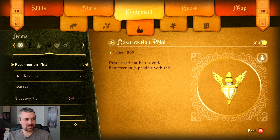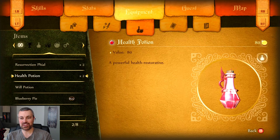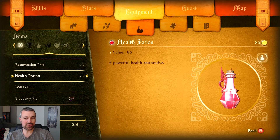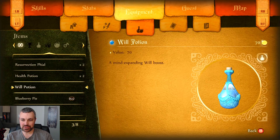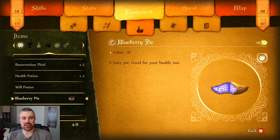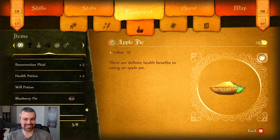We've also got our equipment from what the guild master gave us - our little basic survival pack. We got this really cool resurrection phial, a cool health potion. I always loved looking at the little potions in games - how much work did they put into that? There's a will potion too - remember, will is mana, it's the same thing. We got our blueberry pie - we've had that pie since our childhood, I don't know if that's still good. And the fresh apple pie - 'there are definite health benefits to eating an apple pie, it says.' Also, why is it so green? Maybe that one's a little bit old too.